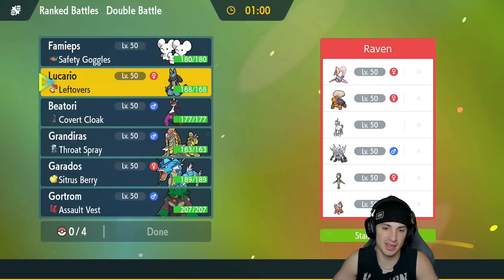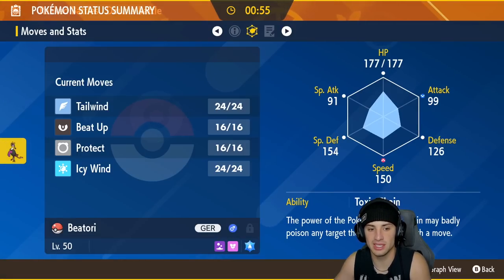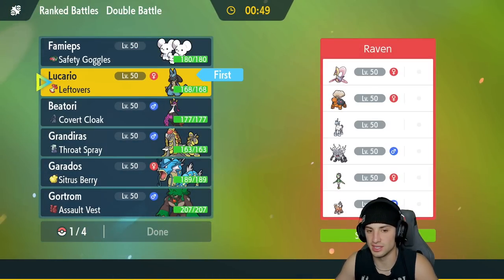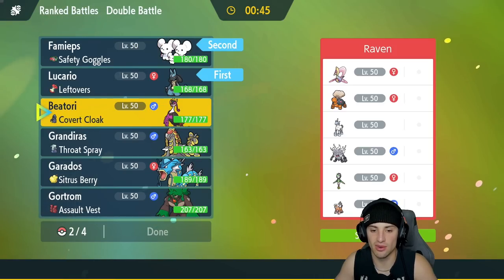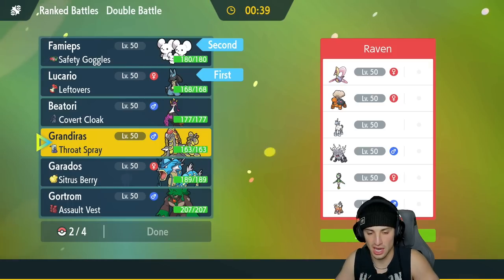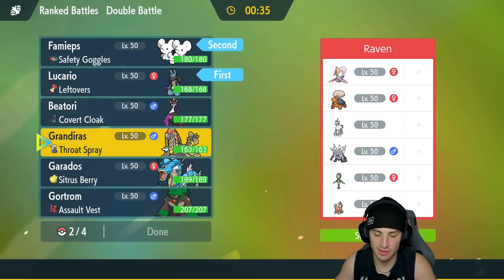How should I play this? Farigiraf isn't bad here — it's got Beat Up. I want to lead something with Beat Up on Lucario so I'm definitely leading Lucario. It's either Maushold or Farigiraf, and I'll go Maushold so I can use Follow Me shots later in the match. In the back I have Gyarados — I feel like Rillaboom could be solid.